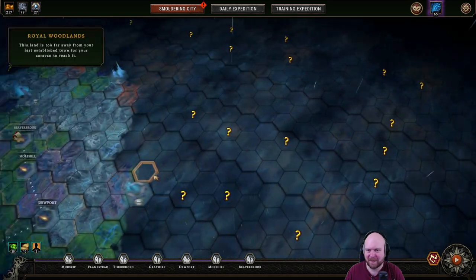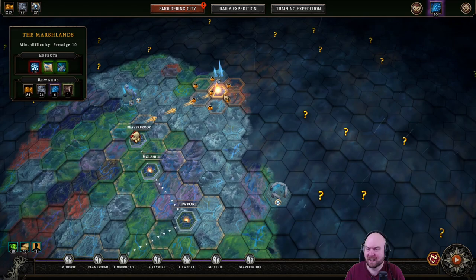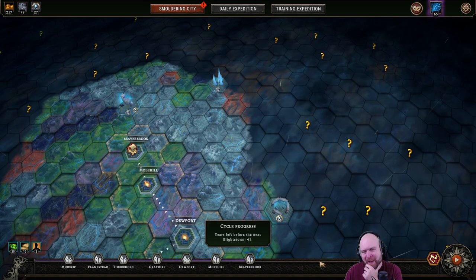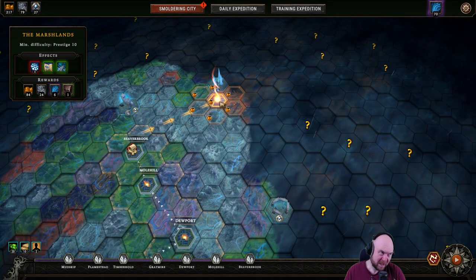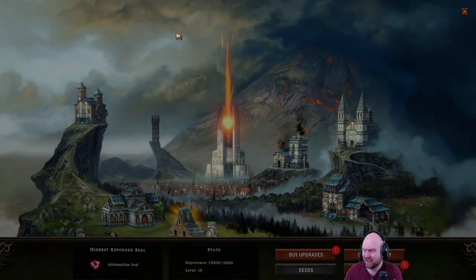Over here is a lot safer, a lot less likely for me to get screwed over again. So I'm gonna go over here. If I have five more villages it gets me to 90. I still need to get a few more obsidian boxes, but we got the marshlands and we got frosts to do.